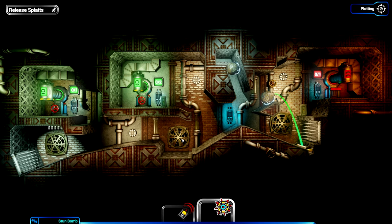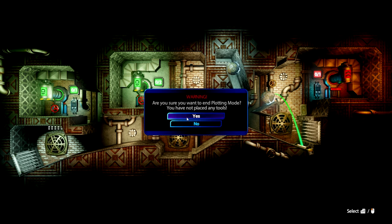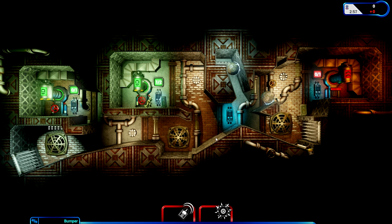Three splats in this level - it says one splat and two splats next to them. Their exit point looks fairly well protected already. All I've got is a single multi-use bumper - not a one-use bumper, a bumper I can use over and over again, which is quite good. I've also got a stun bomb: stun bombs stop a splat in their tracks for five seconds, and the electrical charge can trigger nearby tools. Once manually detonated, fuse explodes in two seconds.